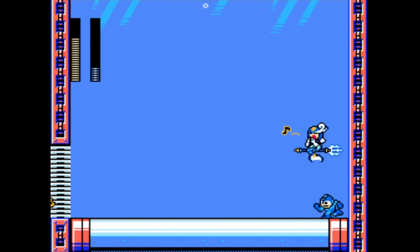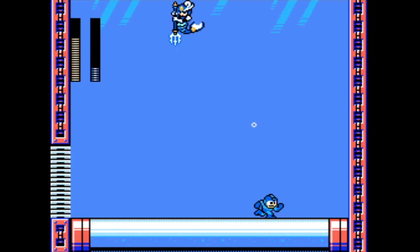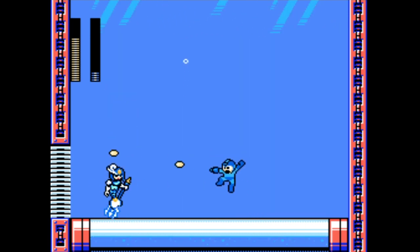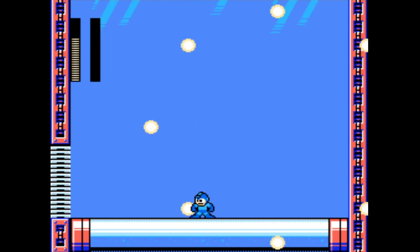Now, I mentioned in the last video, her weakness is the hornet chaser, which makes this battle a hell of a lot shorter. They usually get rid of the fish first, and then if you fire a few more, they'll go after her. Splash Woman — I think she's the second easiest stage and boss in the game, to be honest with you.